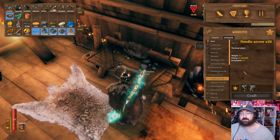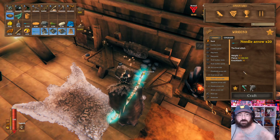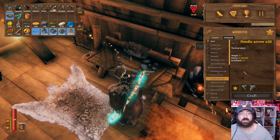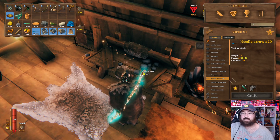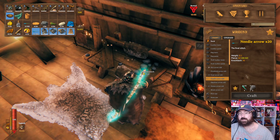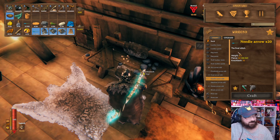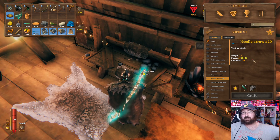My absolute favorite, with a pierce of 62 damage, are the needle arrows. Once you get access to the plains, all you need are needles and feathers - take down those deathsquitos the way we talked about. These are hard-hitting arrows and they are great for just railing on enemies and crushing them. Needle arrows for the win - they're definitely the last thing you get arrow-wise that we've found so far, hopefully more will be added as more content comes.